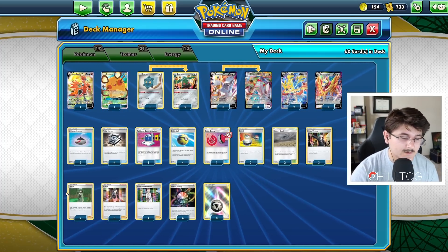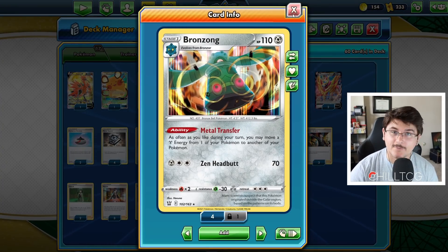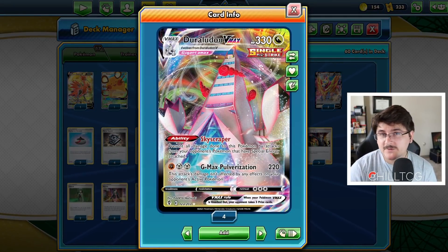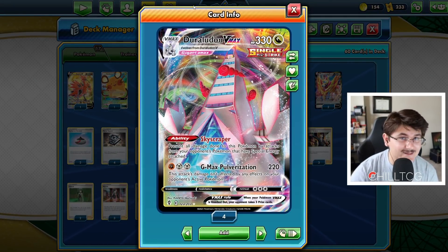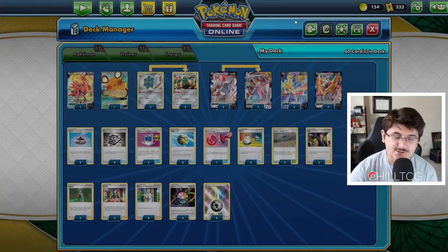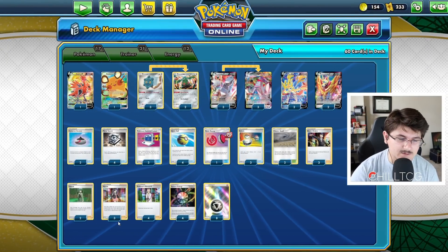Three Boss's Orders and two Cheryl. Cheryl goes really well with Bronzong and Duraludon VMAX because we can move the energies off of Duraludon, heal it all the way up, then move those energies back — kind of the classic Bronzong and Cheryl combo. We're running two of those in the deck.